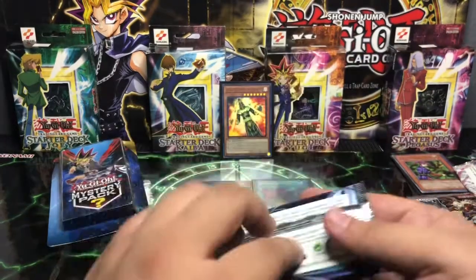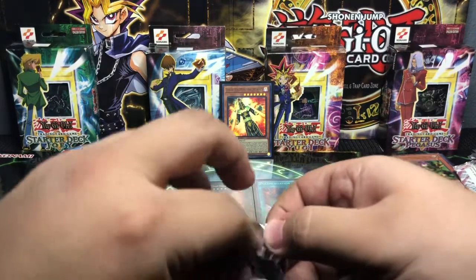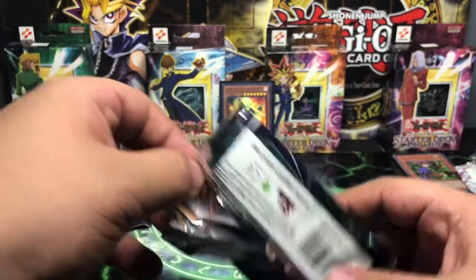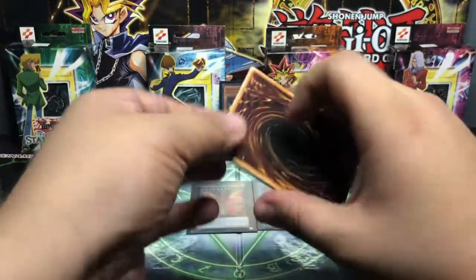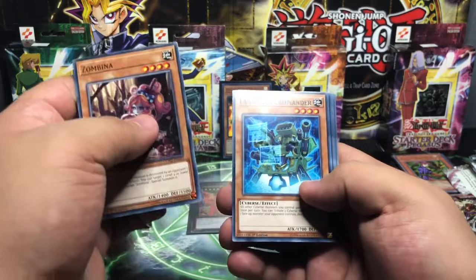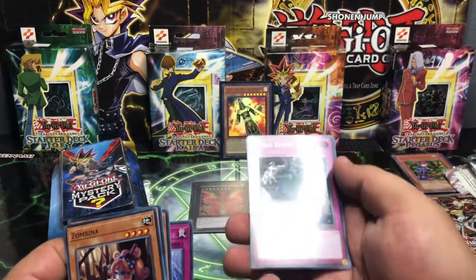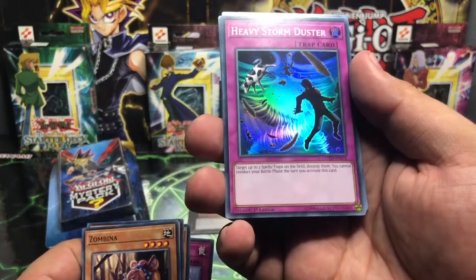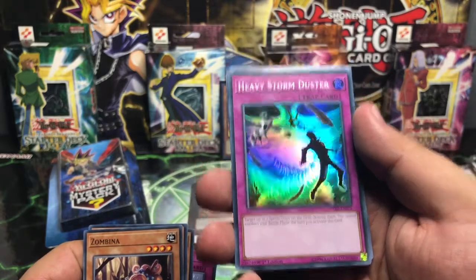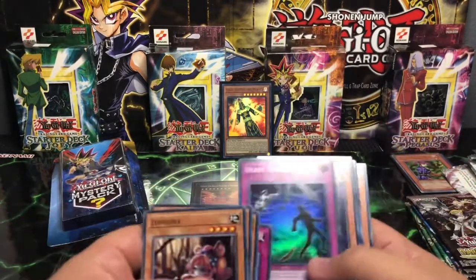We got a Code of the Duelist, which is a first edition pack. This was the one that was being a bit stubborn — we have to open it this way, which I don't mind. Keeps the cards together and away from the risk of having that corner edge damage when pulling too quick. We have a Zombina Launcher Commander, an F.A. Sonic Meister, Twilight Eraser — that's the basic rare — and a Heavy Storm Duster. Target up to two Spell Trap cards on the field, destroy them — kind of like a mixture of that Heavy Storm and the Dust Tornado.